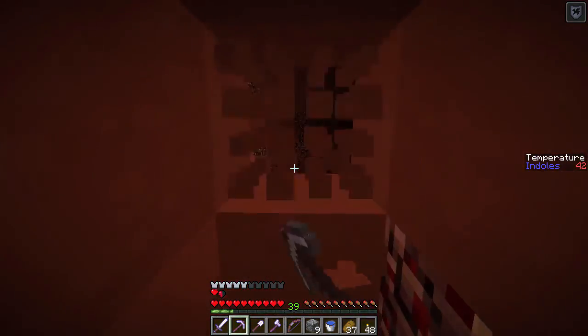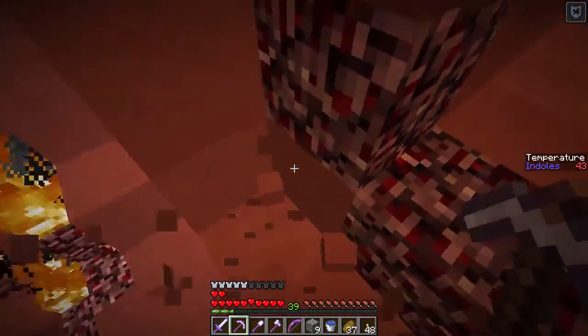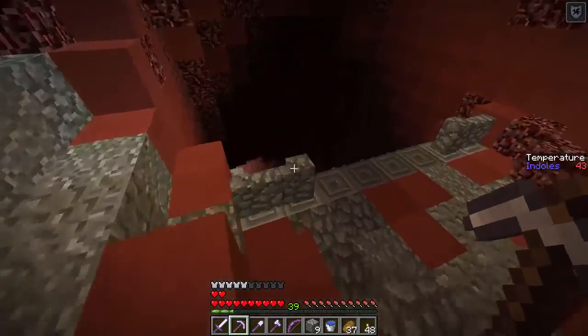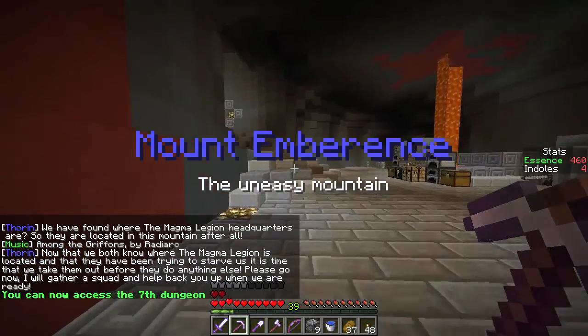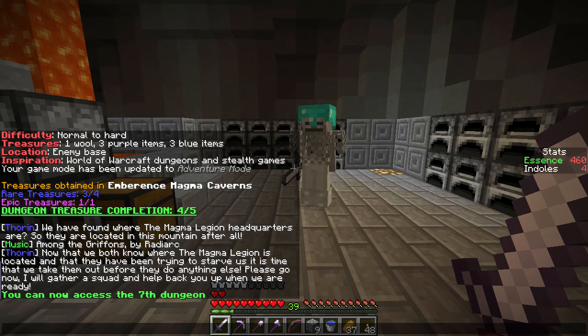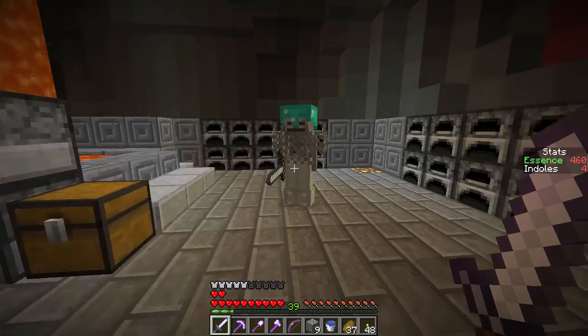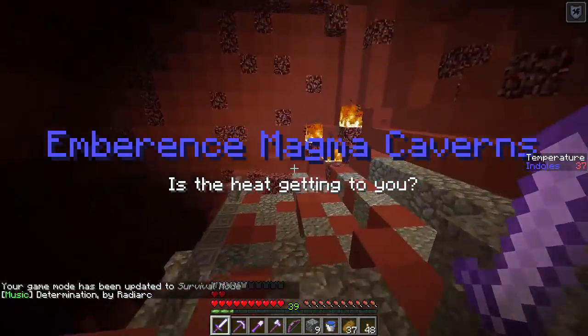So if you knew about this beforehand, you could just — oh wow, it's right at the entrance. That is cool. So it says something about Thorin's help — wasn't that the main guy out here? So we have found the Magma Legion headquarters, we have found where they are. They're located in the mouth. Now we both know where Magma Legion is located — we have been trying to starve us. It's time that we take them out before they do anything else. Please go, I'll gather a squad and help back you up when we are ready. So now we can access the next dungeon.